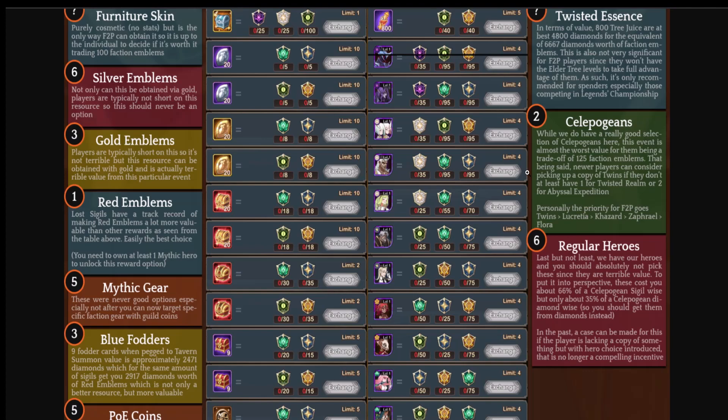Number three: gold emblems and blue fodder. Gold emblems are typically short — you need a lot of heroes to get up to plus-11 to plus-20 — but blue fodder cards are pretty good as well. Nine fodder cards when pegged to tavern summoning value is approximately 2471 diamonds, which is the same amount of sigils. So with sigils you can buy blue fodder, but you cannot buy gold emblems.